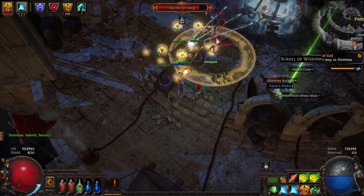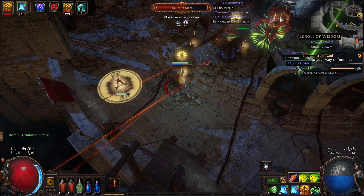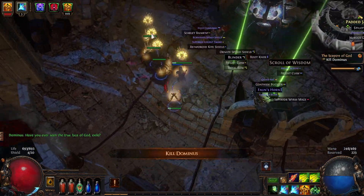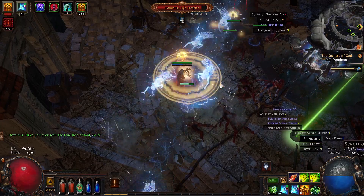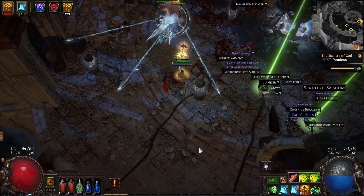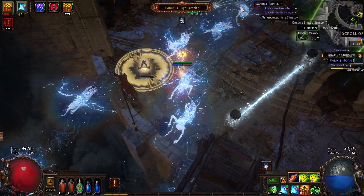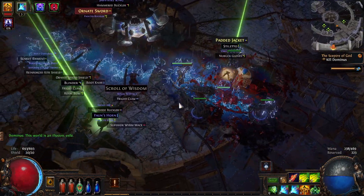These guys come out and we kill them so quickly — so much damage with this new bow that literally doubles our DPS again. Then we just have the last guy, and Dominus goes down fast too. We destroyed him. Then we have the final form and it's so fast — this build is so strong.